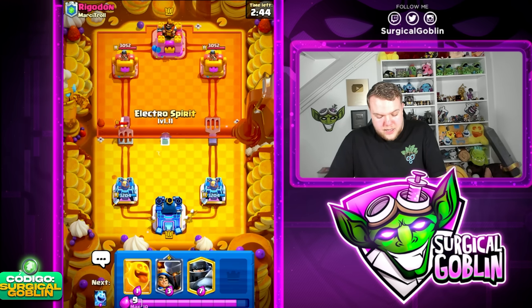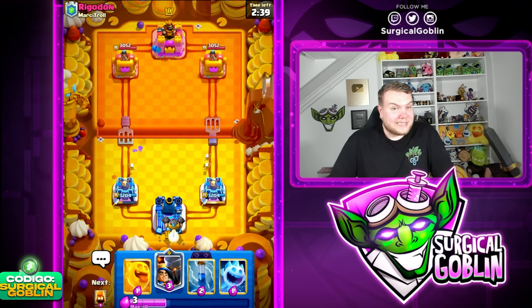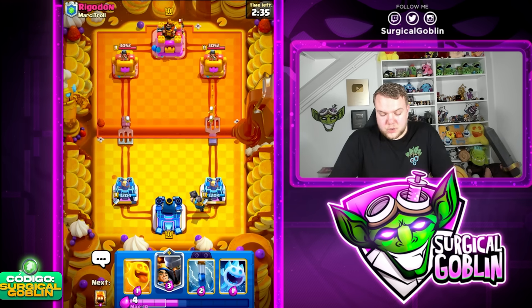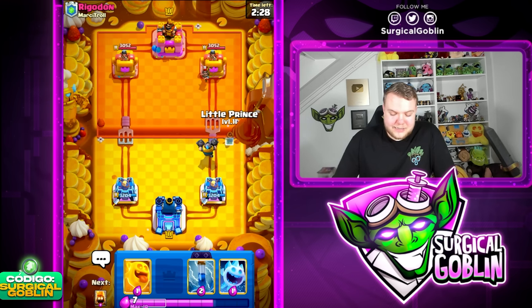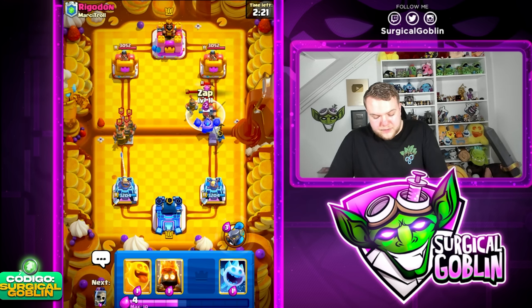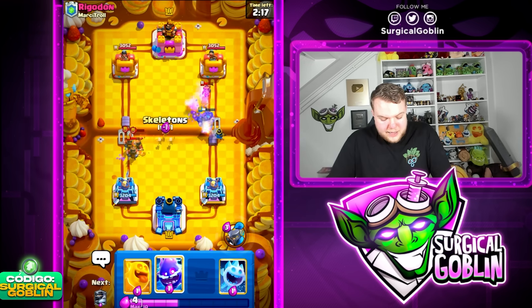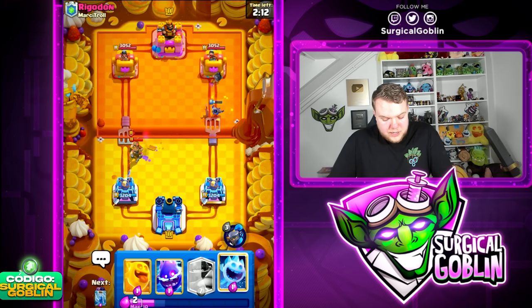Let's go E-spirit to distract the mini pekka, then mega knight in the back already. Luckily for us he has princess tower, which is actually good because then the spirits are more annoying for him. If I go any spirit against the princess tower it does actually kill it. Let's wait a little bit — I'm going to Zap to distract the little prince, perfect. Then let's go with the evolution on top of the recruits as well. Very good push, I'm going to go last second ability!